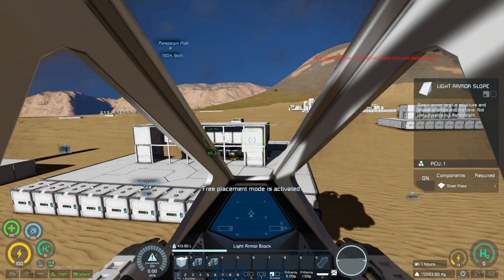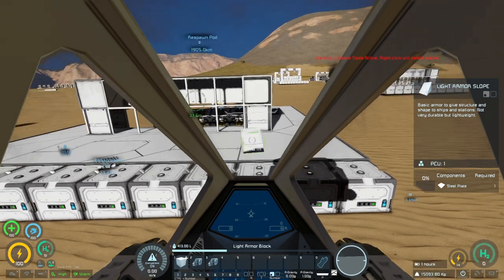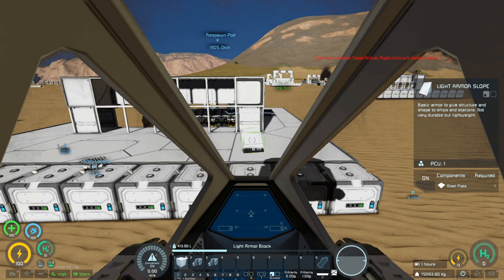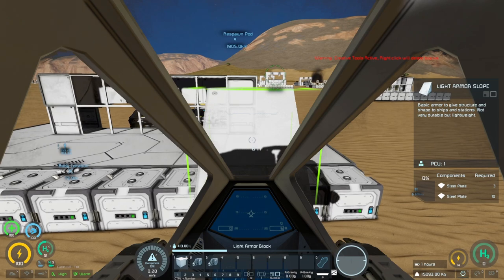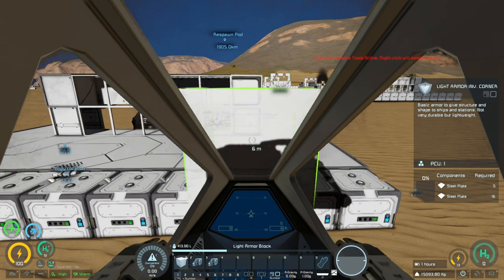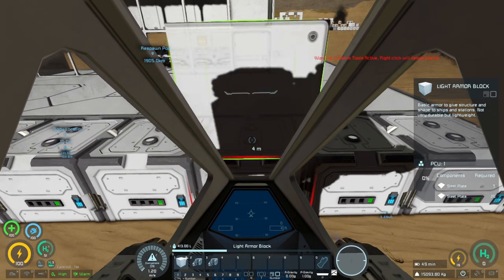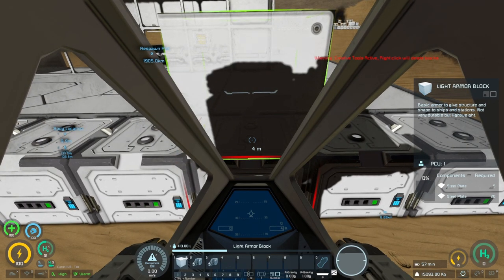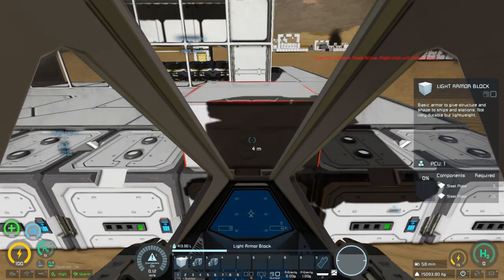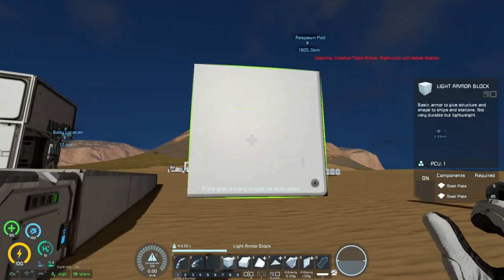If we get rid of the steel plates and sit in the cockpit, pressing Ctrl+G activates free placement mode. You'll see a nice crosshair change right in front of you, and that crosshair is what you use to build from. All the normal buttons work - pressing one for light armor blocks gives you the large variant, and you can switch to the smaller one. You can use your mouse wheel to change blocks. The only drawback is you can't expand it out further or get it too close.